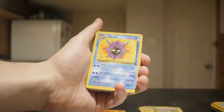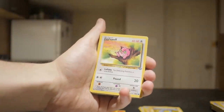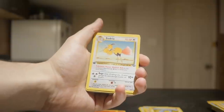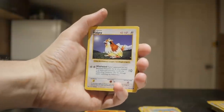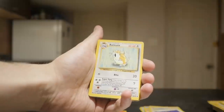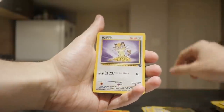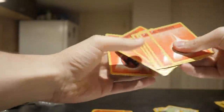Rhyhorn, Shellder, Cloyster, Persian, Spearow, Jigglypuff, Doduo. Almost thought Shadowless - First Edition Dodrio, actually. That's pretty cool. Shadowless Pidgey, not bad. Tauros, Lickitung, Eevee, Dratini, Dratini again, Raticate. Shadowless Raticate - not bad. Meowth. These are all energy cards - a lot of energy cards here.